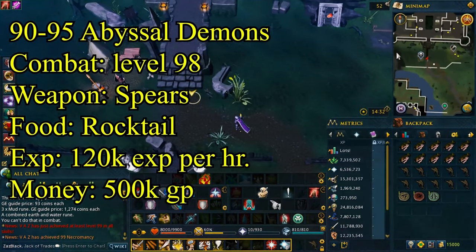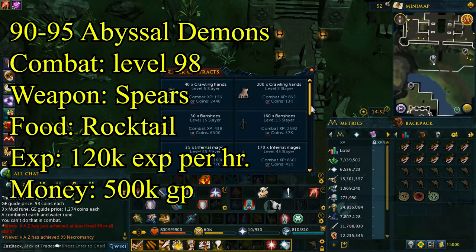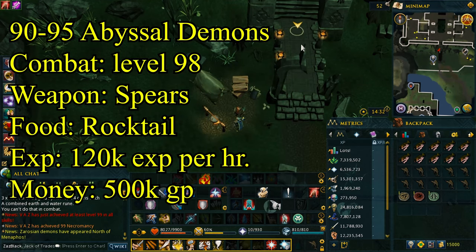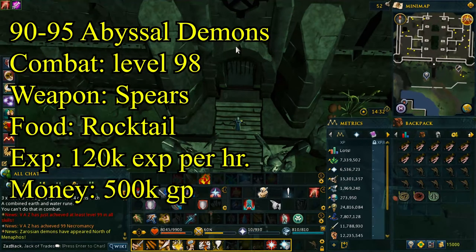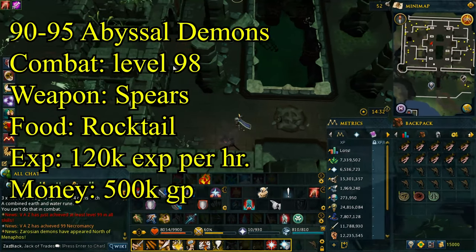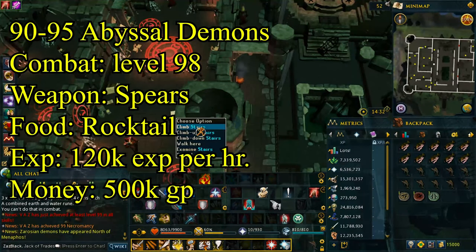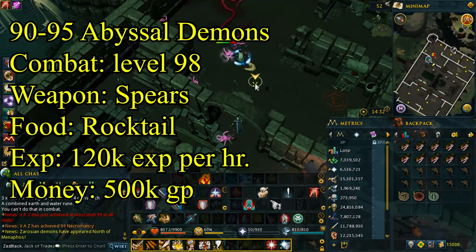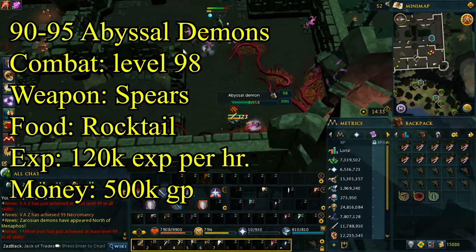The next method, level 90 to 95, is slayer contracts. These contracts allow you to slay different kinds of creatures for a certain task. A really good one at level 85 slayer is the abyssal demons — the abyssal demons slayer contract is really solid. Before we jump into the boss method, at level 99 attack there's something different to unlock. But let's go to the abyssal demons first. Fight these abyssal demons until you hit level 95 attack.